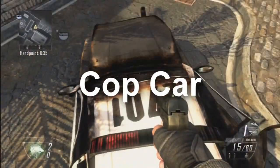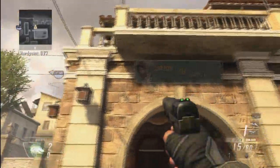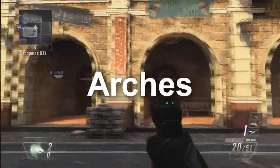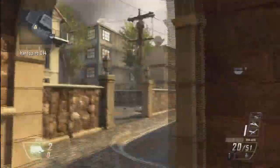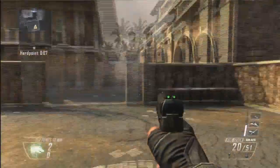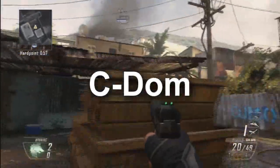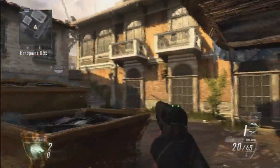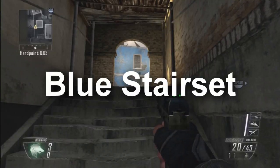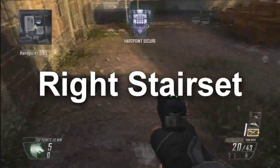Cop Car. Cafe — probably because it says 'Coffee Cafe.' Arches — it's three big arches, can't miss them. This area is an anchor for that hardpoint and it's called Tables because of these two tables. This would be called C-Dom — the C flag for domination is right about here. Blue Stair Set — it's the stair set on the side that Blue is on. Right Stair Set — it's the right stair set.